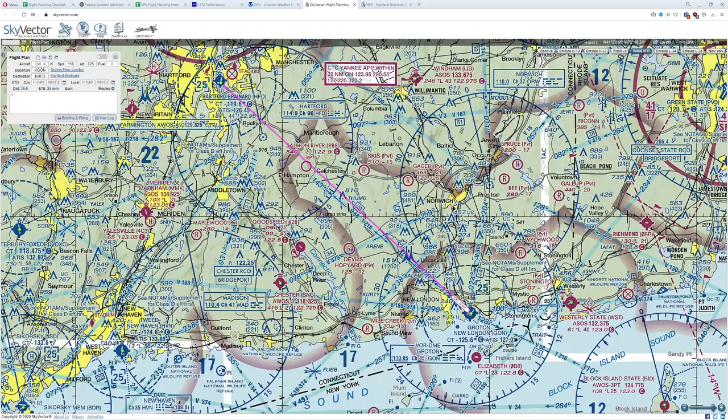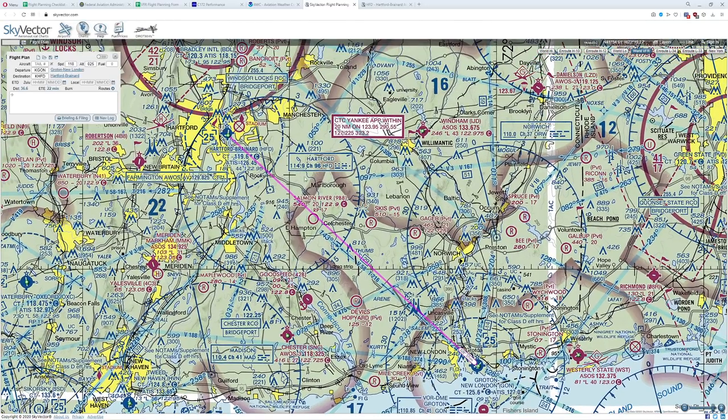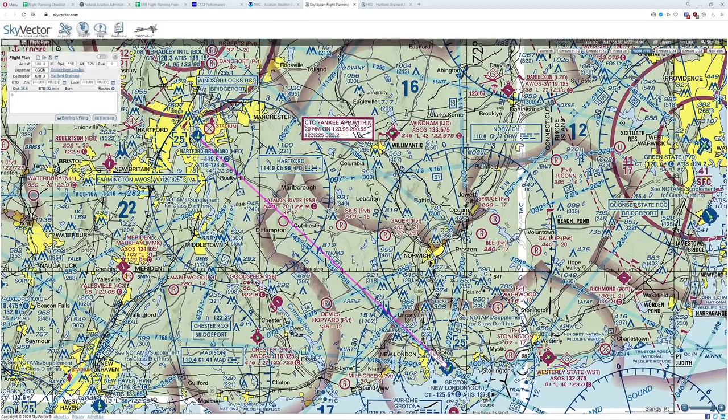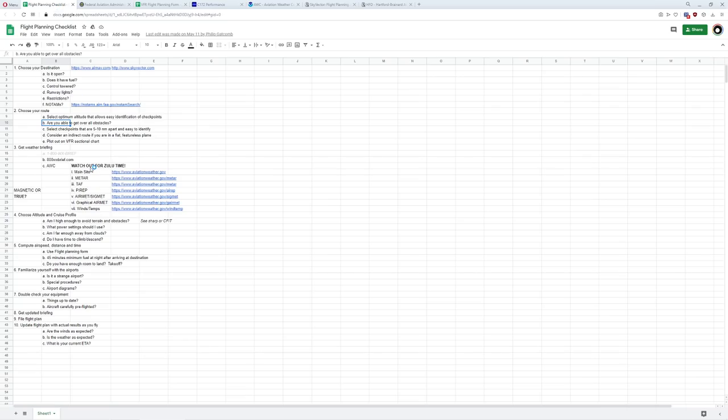Looking along the line — anything unusual? These big blue numbers dictate what our minimum altitude is to safely clear all obstacles in that particular range. The reason this box shows 1700 feet is because of that tower. Cruising along further, the closest nasty obstacle is 2200 feet, which means no matter what I do, I want to make sure my cruise altitude is going to be greater than 2200 feet. We'll deal with that in a minute.